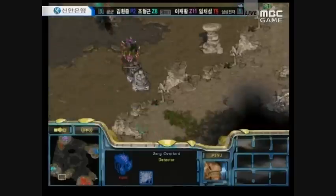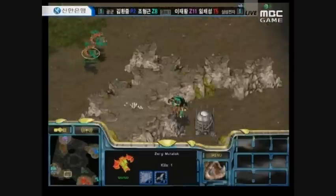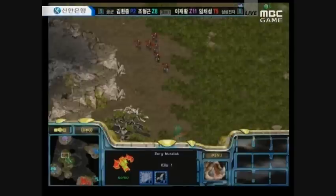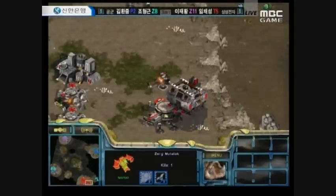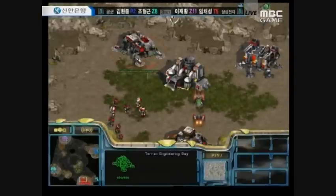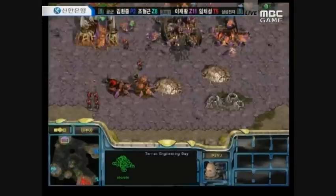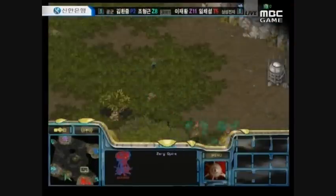The first Mutalisk is out for Klon — only two Mutalisks initially, possibly due to the lost supply from the Overlord. He does have to morph a new Overlord. Now four Mutalisks total, and three are heading toward Jihoon's base. But Jihoon already has a Spore Colony within his mineral lines, so Klon won't be able to do much there. Klon should probably focus on harassing the Terran instead. The Terran is actually going straight for Science Facility off one base — a one-base Medic, Marine, and Science Vessel build. A Spire is finally going up for Jihoon, who is playing a more defensive game, getting a lot of defensive structures.